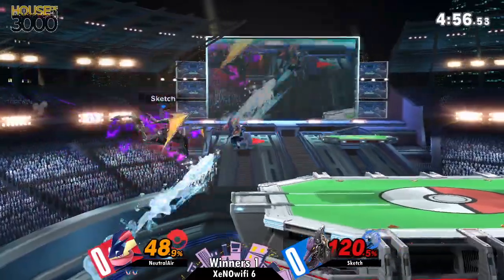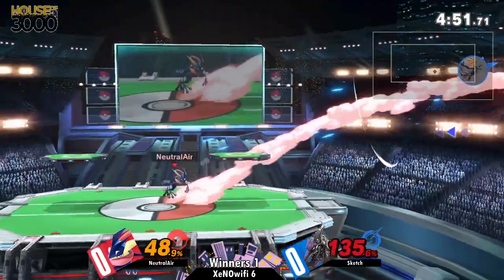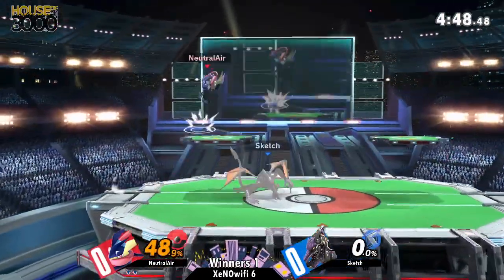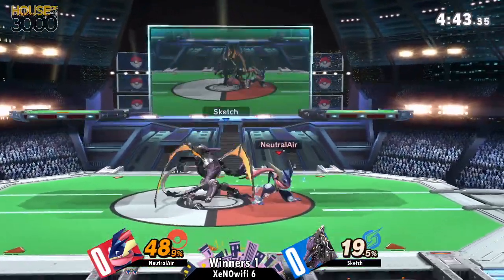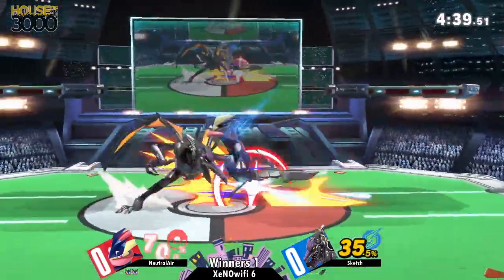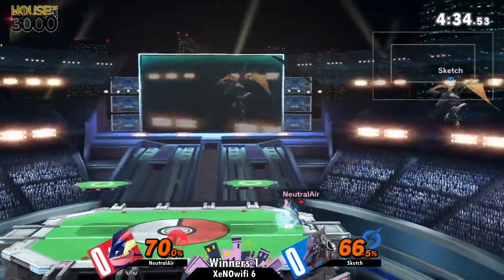Sketch is doing a lot of prediction presses right here, trying to snipe Greninja in certain ways. He's getting punished — good recovery though. That was interesting, like he did an inward one. That's actually the strong shadow — yeah, that got the kill from mid-stage. Pretty good. I didn't know you could angle it like that — that was actually pretty interesting.